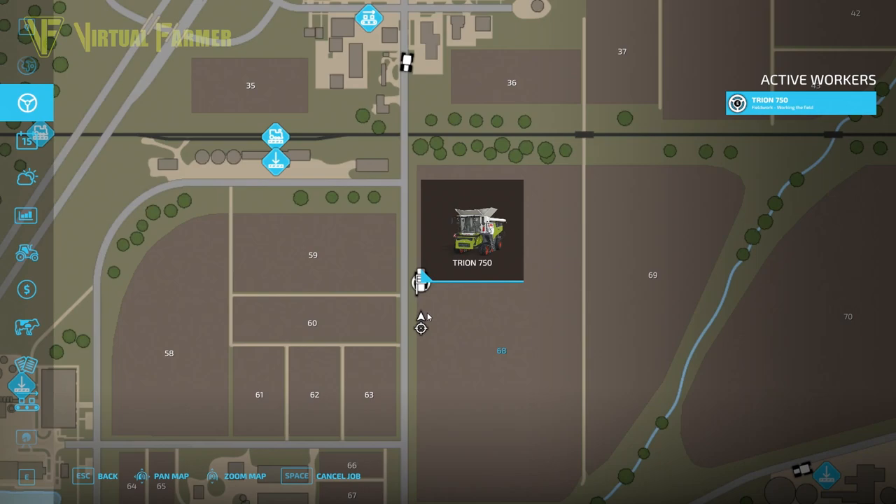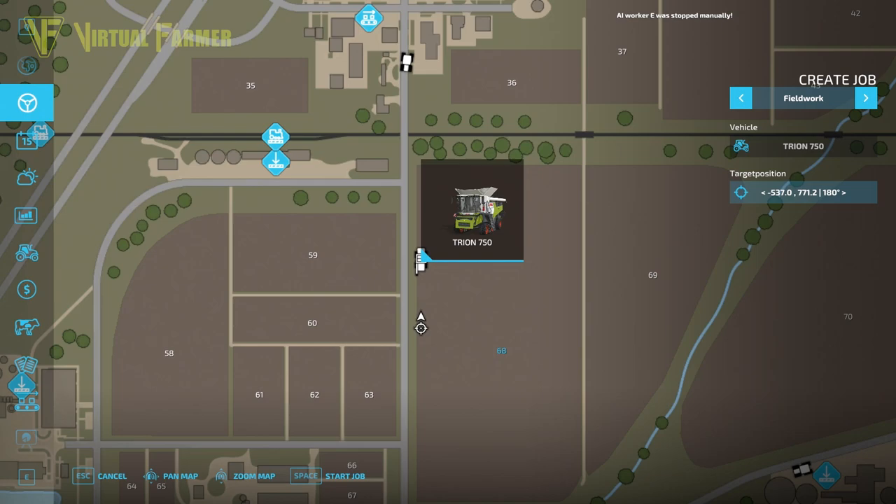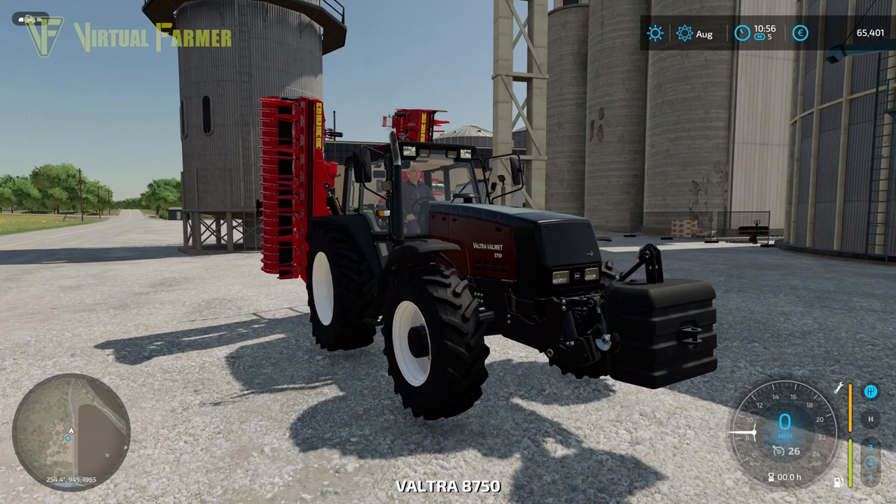You can see that we started our hired worker and it's moving along. We can cancel the current job from here, or we can create a job. In this case we've got field work, we've got our target position. So you can actually set a piece of equipment to start at a specific point, and I'm going to demonstrate that with this tractor over here.